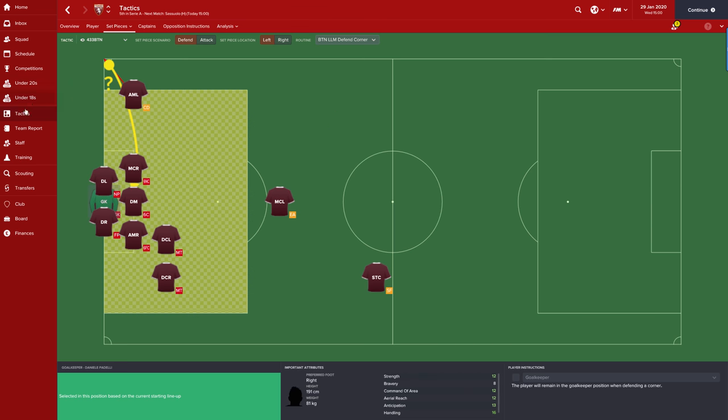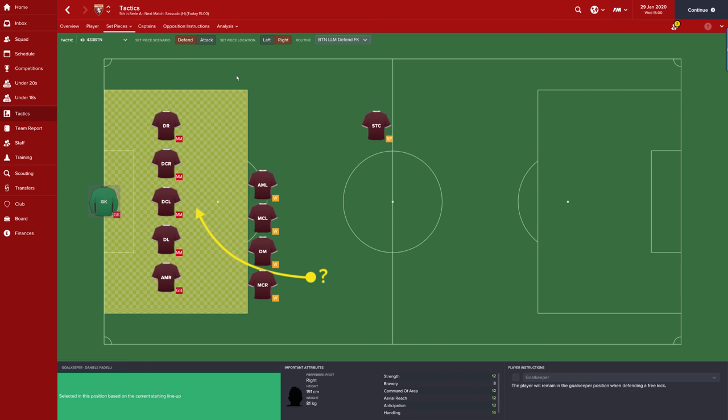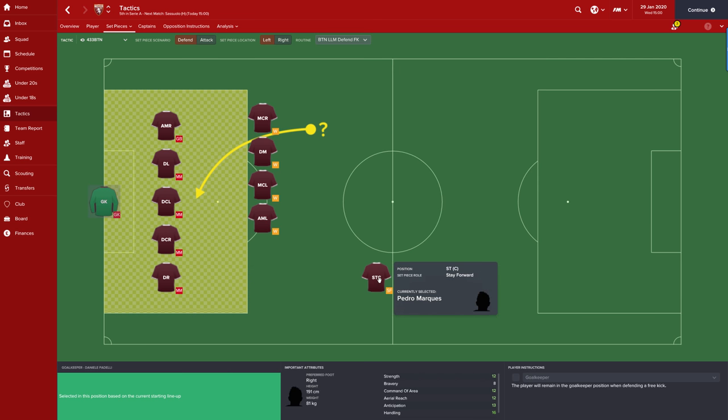Now let's take a look at free kicks. I'll tell you right out of the gate — do something about your free kick routines, because you can improve the default ones for your own team. One of the easiest ways to improve them is for every defensive free kick routine — they normally don't have a player staying forward — put a player staying forward. Always do that. Have one guy available to do something with the ball and take pressure off your defense.